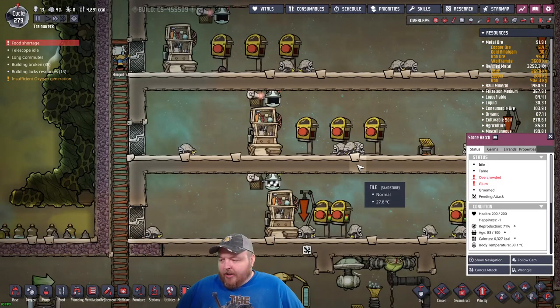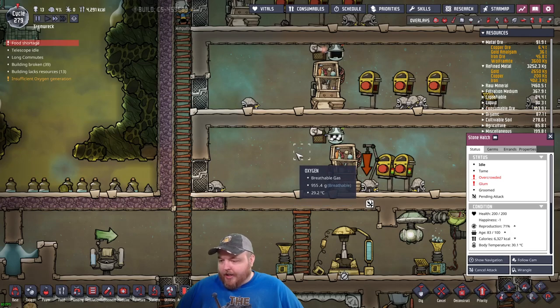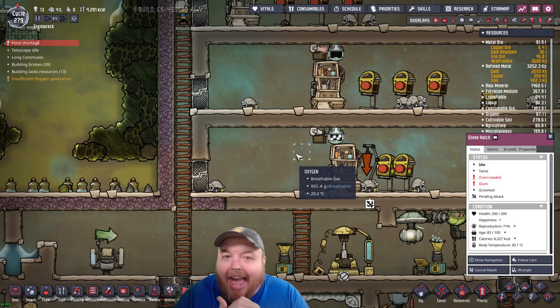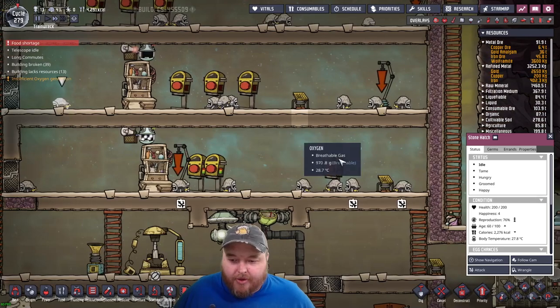Put those eggs in a separate room to incubate. Once the creatures are adults in the other room, slaughter them. You don't care if the second room is crowded — they are food, not egg layers. Animals that are not crowded lay eggs fast. Put those eggs in a separate room to incubate. Once the creatures are adults in the other room, slaughter them. You don't care if the second room is crowded.